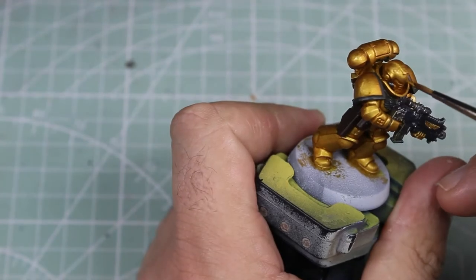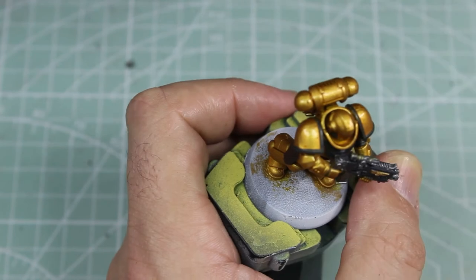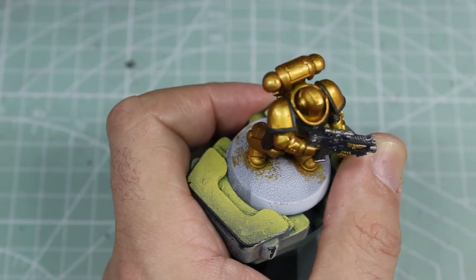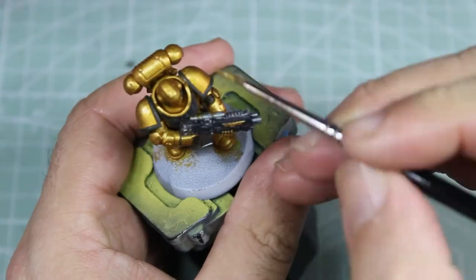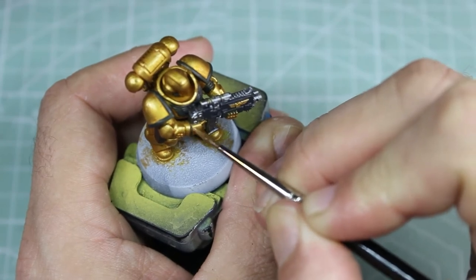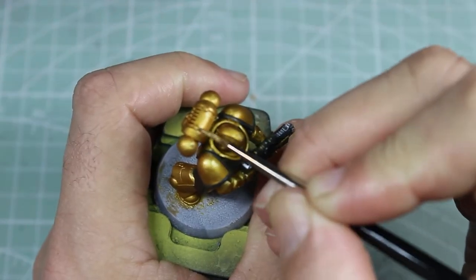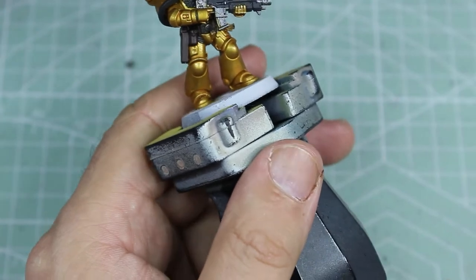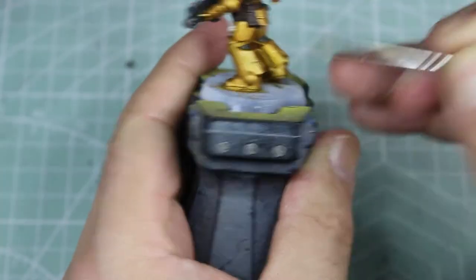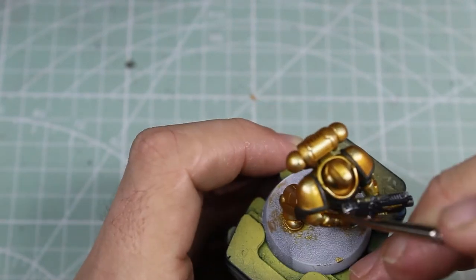After waiting a suitably long time for the shade to dry, I moved on to beginning my highlights. The first one being with the Retributor Armor again, just going where I want them. I used the lights on my desk to give me the points where I'm going to put my highlights. Then I added some silver to the Retributor Armor, progressively making it lighter and lighter until I hit almost bang on the silver I was using. Runefang Steel or something similar would be perfect — you don't want it to be too dark. I just kept going around the same spots, making them progressively smaller as I went to give it a nice layered highlight.